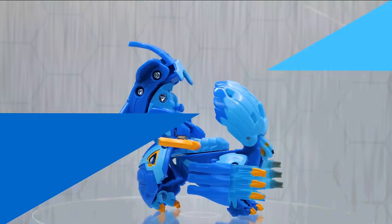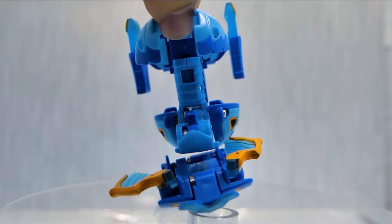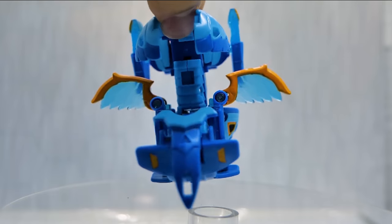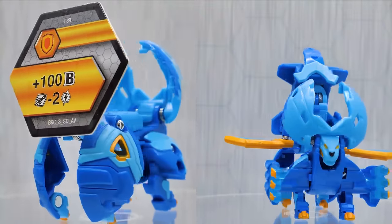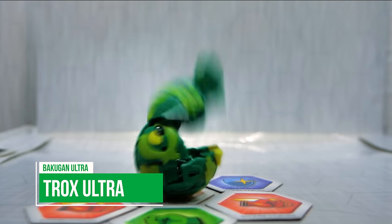These Pagan Bakugir claws aren't messing around, and the Wings of Aquos themselves can even fire missiles! The orange paint on his fangs makes him extra scary, especially when you complete his look by unfolding Hydrus' hind legs so he can go on the offensive.